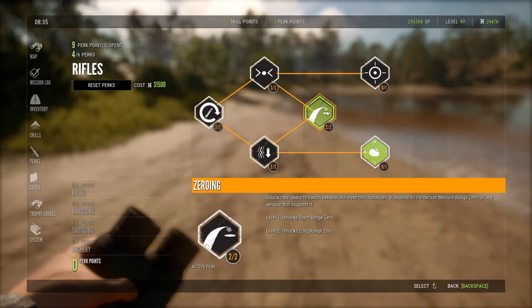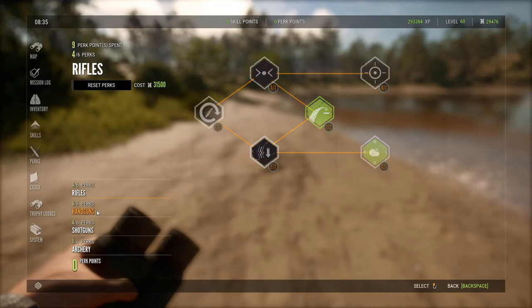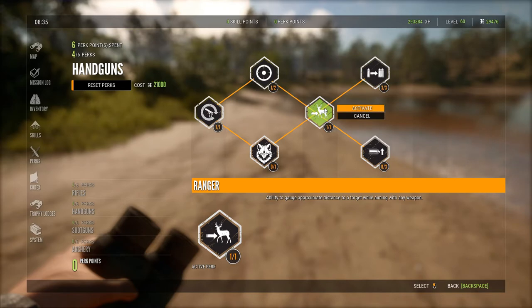To activate a perk, click on it and a little field will appear that says 'Activate' — press that and the perk activates. I'll show you here: left-click on it and press the activate button. You can only have one perk connected at a time, so choose wisely.